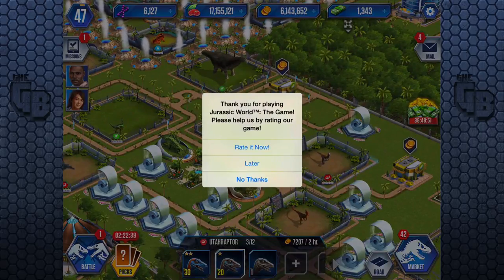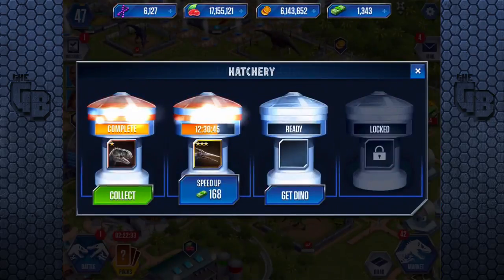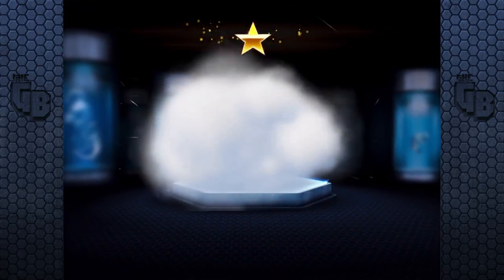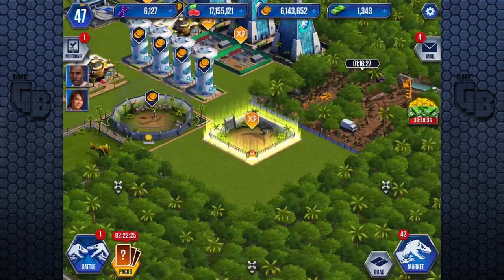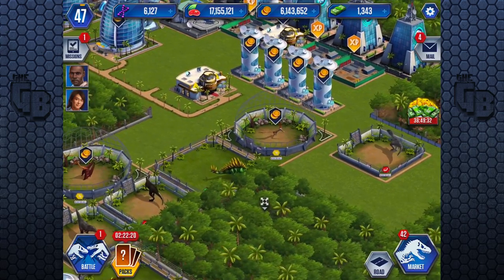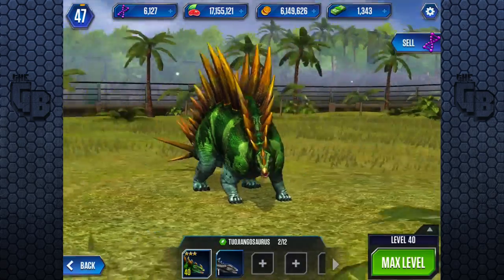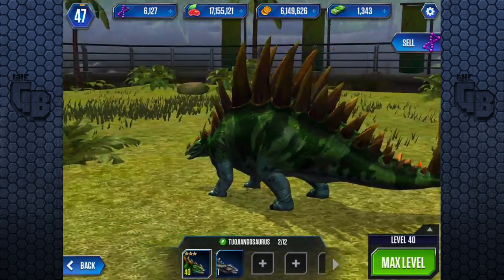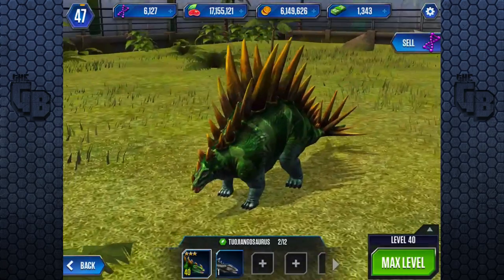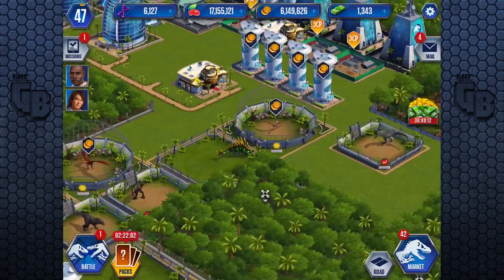'Thank you for playing, just a world - please help us by rating the game.' I'll do it in my spare time. We have a Tyrannotitan, so we've got to get an Ichthyostega. The grass is incredibly bright - a bit too bright. Guys, if you do an update, lower the ambient lighting - that grass is way too bright for the shadows that are casting.